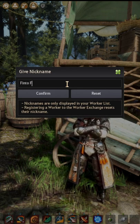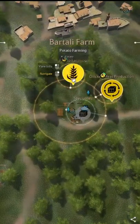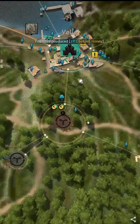So for example, this is my Finto farm worker. That way, if for some reason your node stops working here at Finto farm, you know exactly which worker to assign to that node to get it running again.